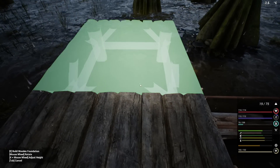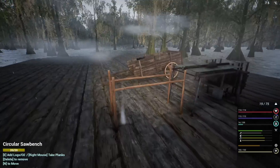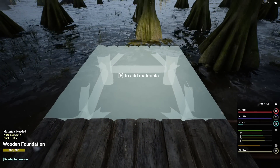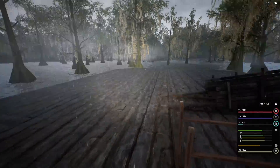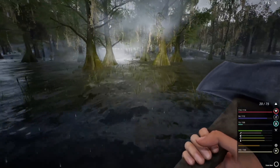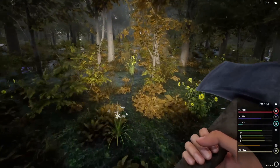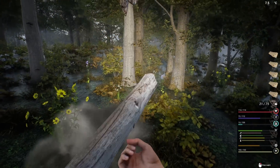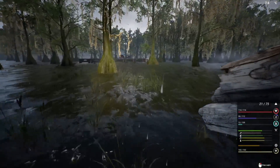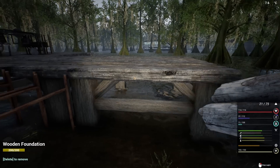We can't put our ghost imprint of stairs unless we have something under it. Foundations — so this one's gonna get ripped up. We'll put you there, so I need one more log. I'll just go get a small tree so we could take that foundation down right after. Okay, so you're done.